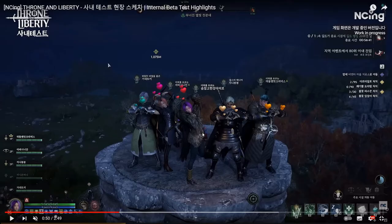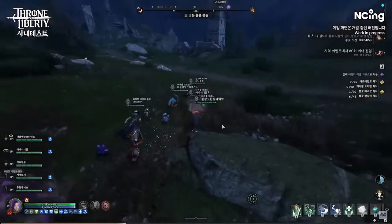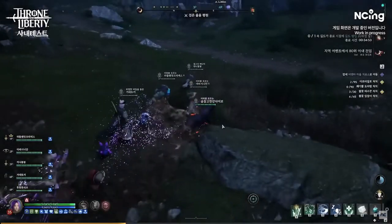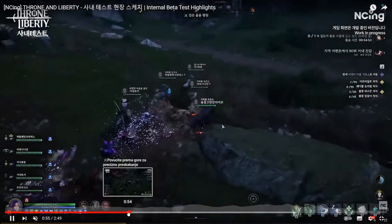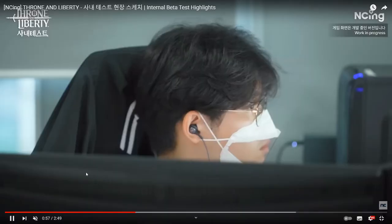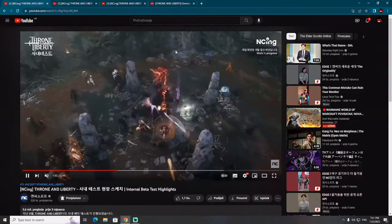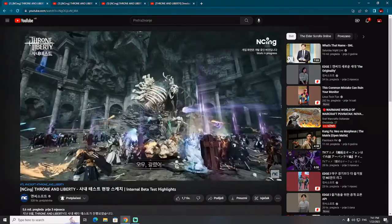I still haven't seen any kind of stats regarding this bird transformation. After they jump to the ground, they use another transformation — first bird, and now on the ground it looks like some kind of wolf. So you'll be able to use different kinds of animal transformation. For now I didn't see any details regarding skills for bird transformation, but animal transformations will be a huge thing — a very interesting idea regarding in-game systems in Throne and Liberty.